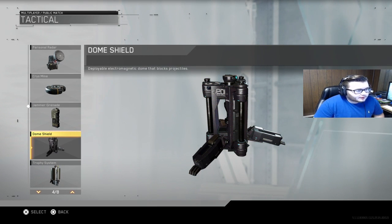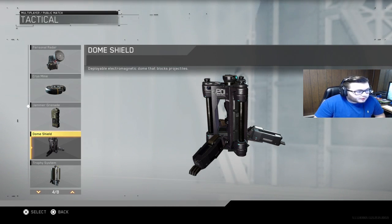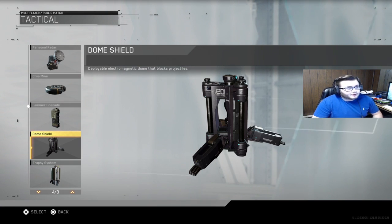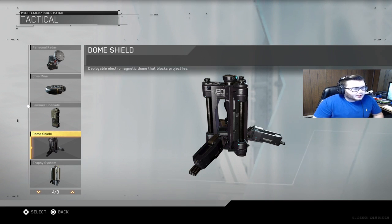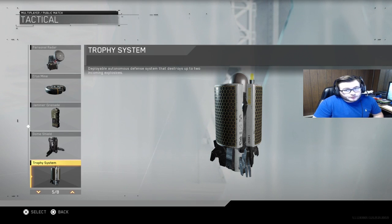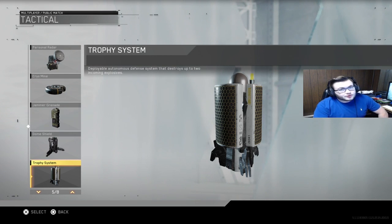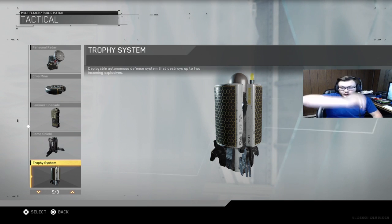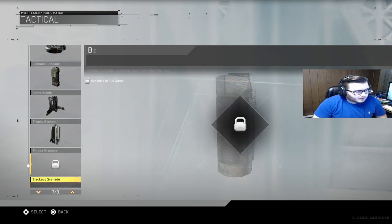I'm actually pretty interested in the dome shield. A lot of people don't like it, but if you played Halo 3 you remember the bubble shield — same concept. You throw it down and you can't get shot inside it. In this game if you and a teammate shoot at the dome shield it doesn't last very long, so I think it's kind of neat. To contrast, the trophy system in this game — unlike Black Ops 2 or 3 where you could throw trophies — you have to place it on the ground, so I actually see the dome shield filling that role more naturally.